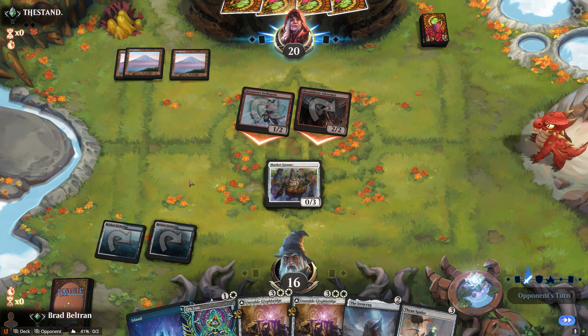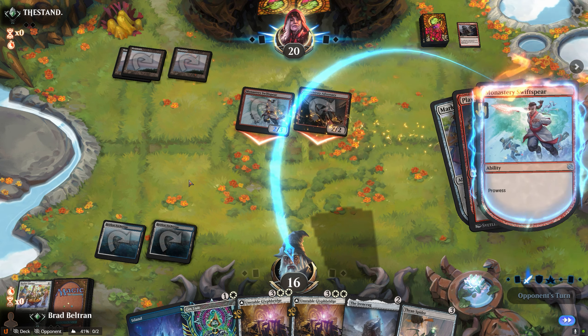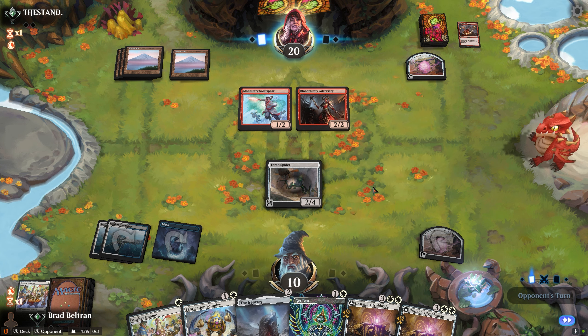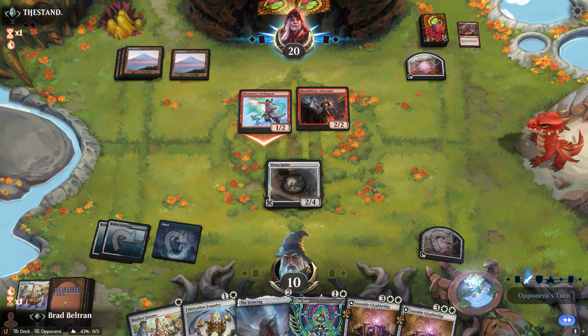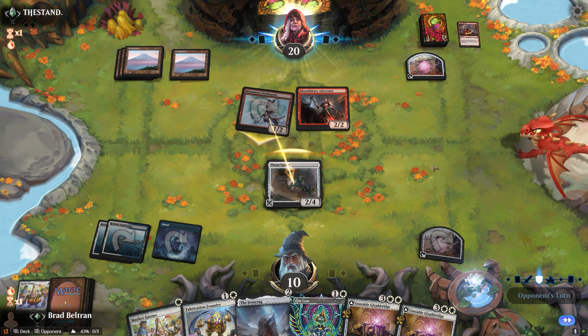Opponent goes for the attack and a Witchstalker Frenzy, as well as Play with Fire, which is a good sign since now opponent has two less pieces of removal and will probably have some difficulty dealing with the Thran Spider. I think the right play here is to just play it out and hopefully stonewall them. Thran Spider being a 2/4 with Reach is a great creature that can even block their Phoenix Chicks. Opponent attacks with a Swift Spear but not with the Adversary. Not entirely sure what they're indicating, but I'll block anyway since we're not too far off from casting some sweepers.